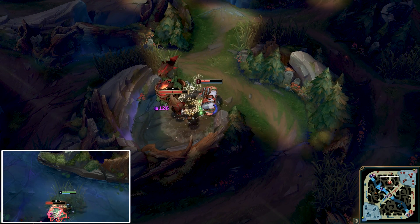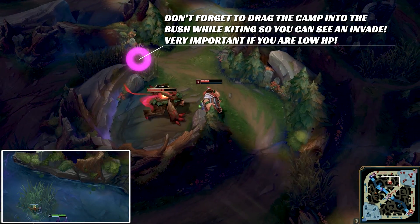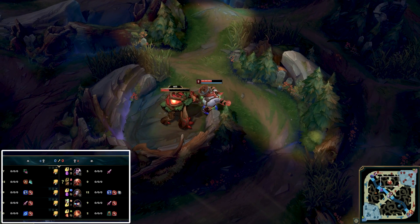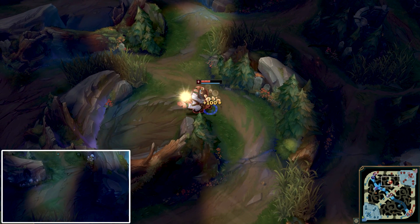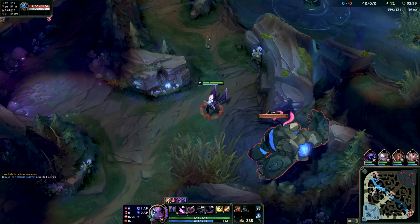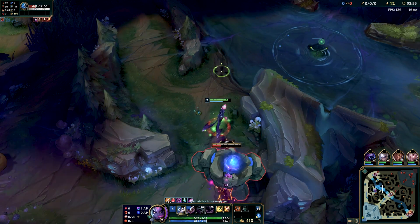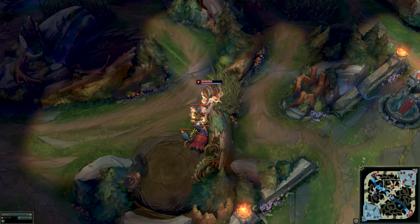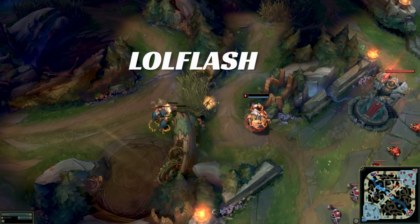Gragas is not kiting efficiently — he's really standing in one spot and moving back and forth. That's not kiting. Kiting is actually forcing the camp to come out with you, delaying the number of attacks it can get per second while you time it with your CC and your own damage. He's just face tanking it, using all his HP. Even though he smites, it really doesn't make that big a difference.